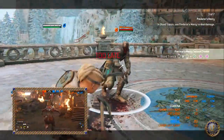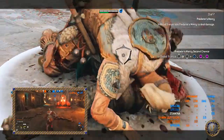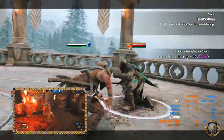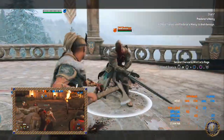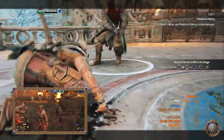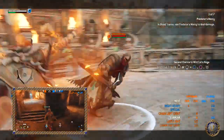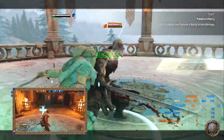Revenge Mode boosts damage and health, all attacks are uninterruptible, parries and throws knock enemies down, and attacks are auto-parried upon activation. Since you are an assassin, you have a Reflex Guard — your guard stance only remains active for a limited time, so do keep that in mind.